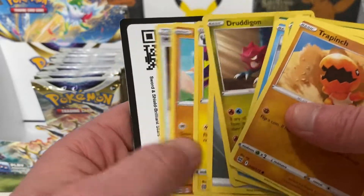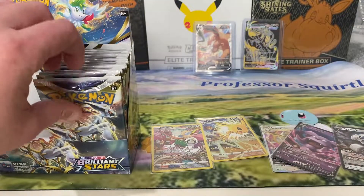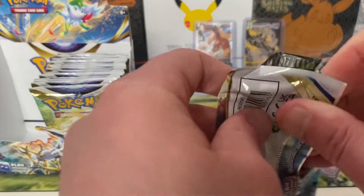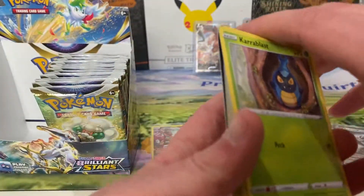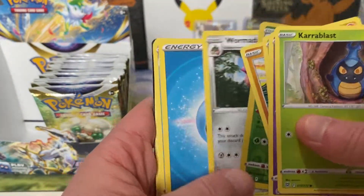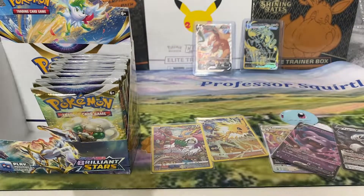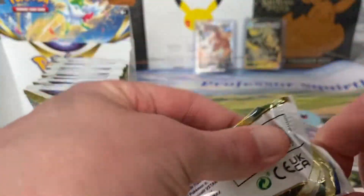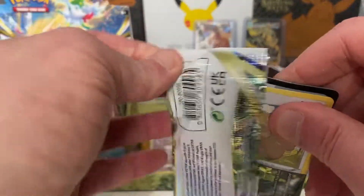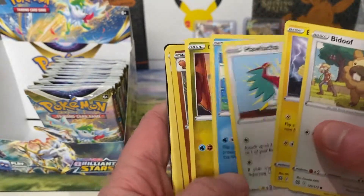That was two packs in a row though as well. Seven hits so far, and we've only just really started on the right side — can't be going wrong at all. Two Charizards in one booster box is possible. I've seen people get two alternate arts in one box, and gold from the main set. You've had three from the trainer gallery already, and the average is four — so you're not doing bad.